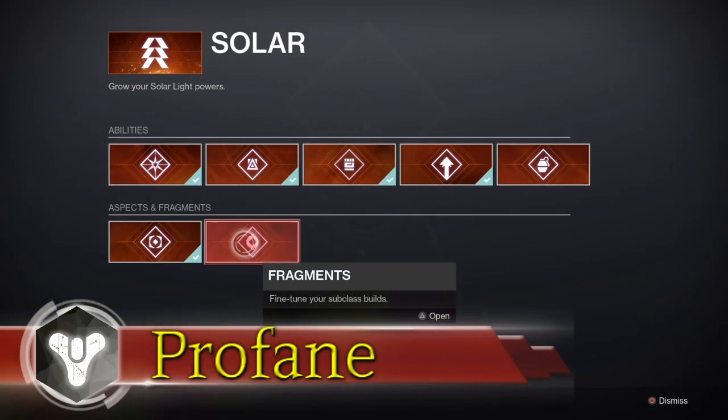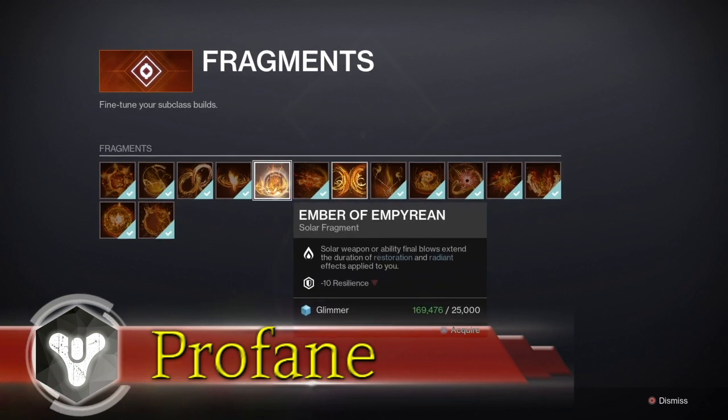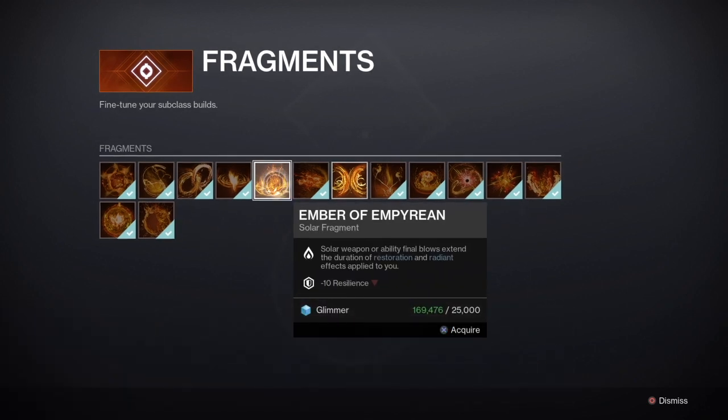What's up Guardians, Profane here. Thanks for checking out the video. The new Solar Fragments are now available and today we're checking out Ember of Empyrean to see what benefits it will bring to your Solar 3.0 builds.